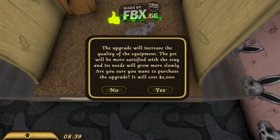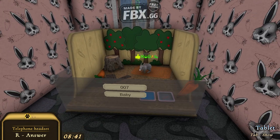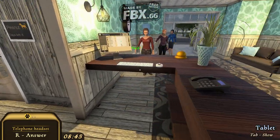We're gonna need the equipment — the pet will be more satisfied with the stay and its needs will grow more slowly. You upgrade the entire enclosure, that's nice. Go and take the other ones now and then we're gonna start making the food, so we need to take care of them — bathe them, clean them, walk them.